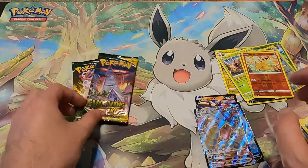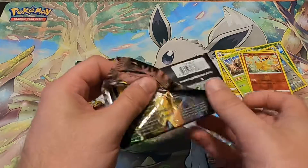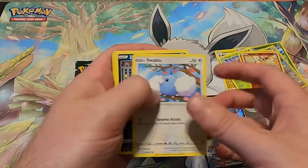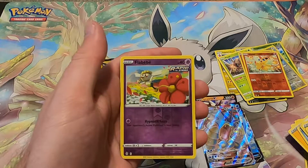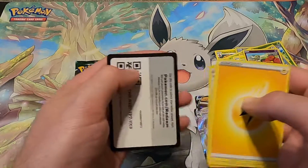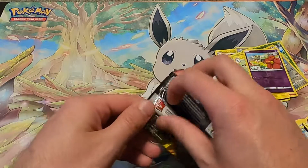Pack number seven and we're almost done, but who knows, we might get something else. Ampharos — we'll take it. We always enjoy it, we like to see it.